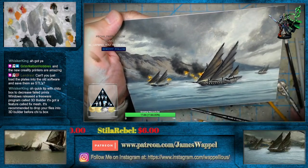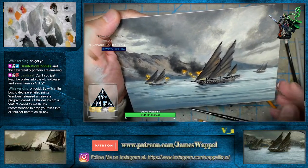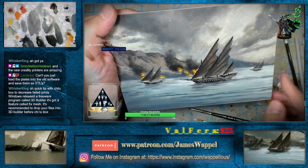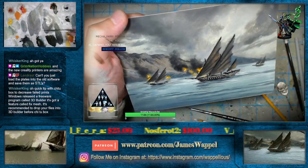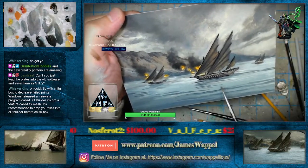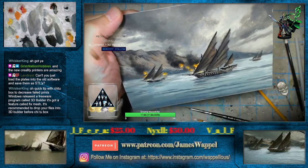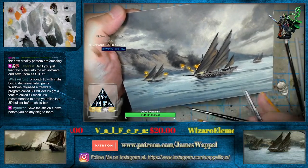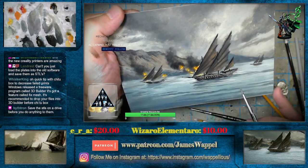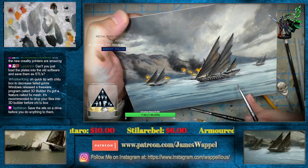We need a little bit more of a wake behind this ship here. Okay, now it looks like it's cutting through the water. That's about the right level of light and dark. We do need a little bit of our thinner though, to make sure that actually moves.